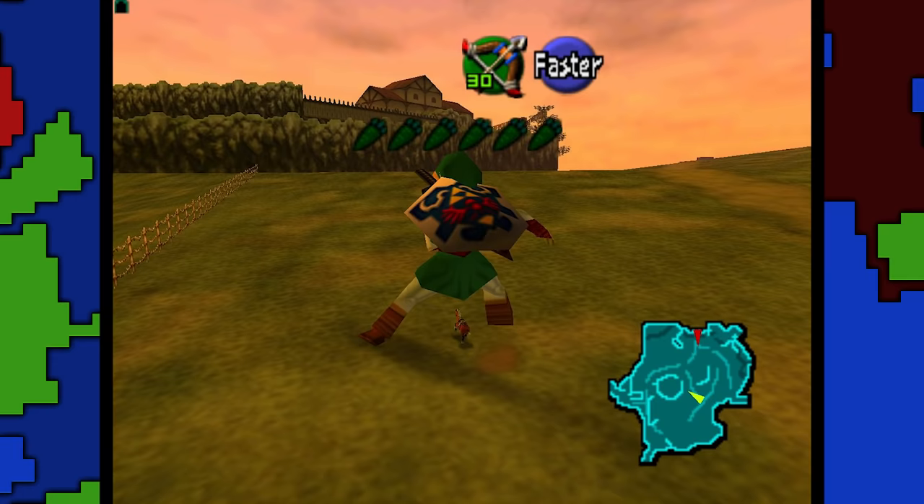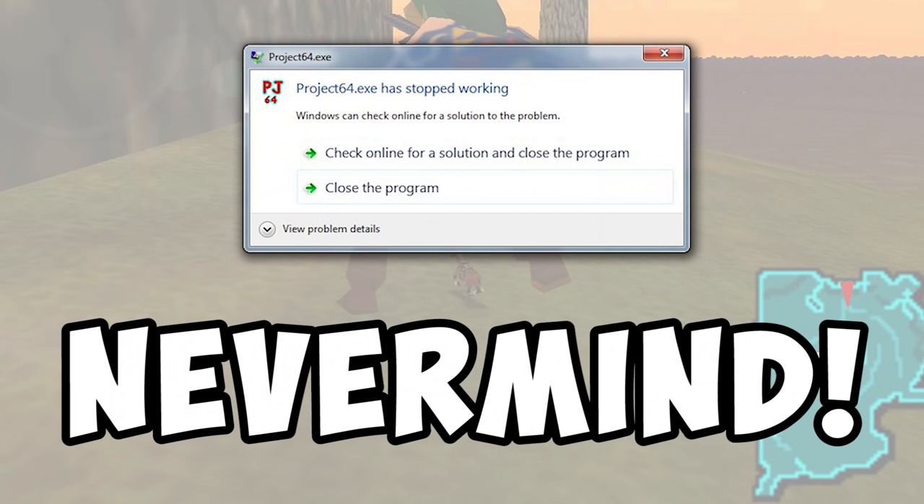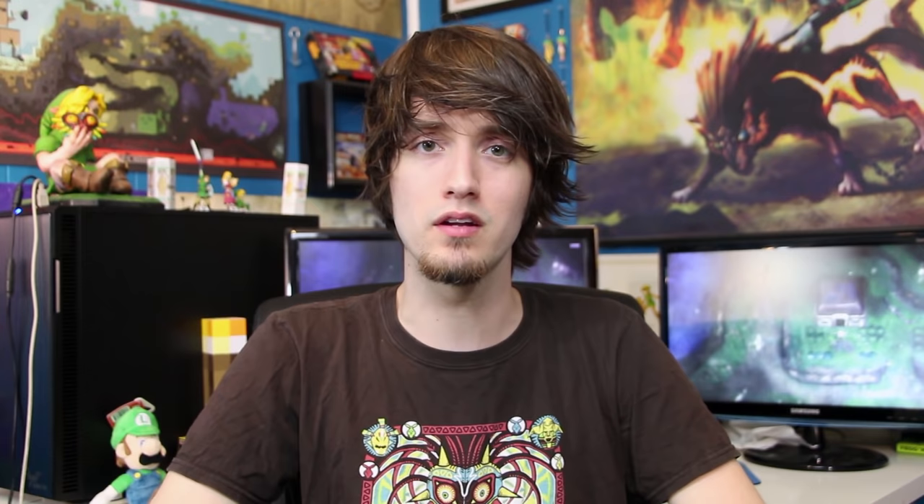My favorite thing to do is combine Big Link and Tiny Epona. Let's ride off into the sunset and create even more memories and treasures. Never mind. Okay, well, with that I guess it's time to move on to Link.